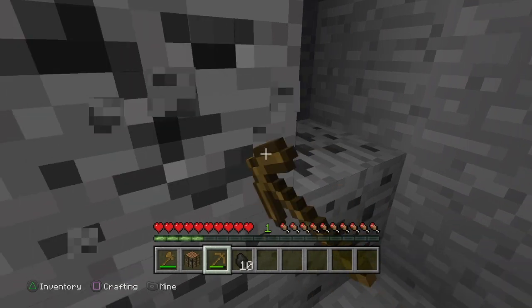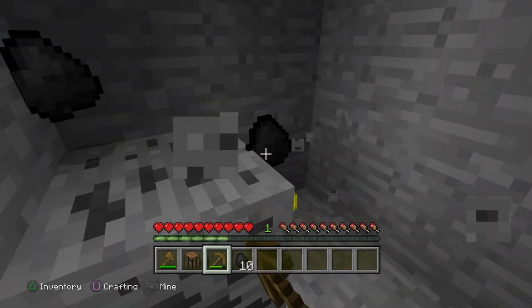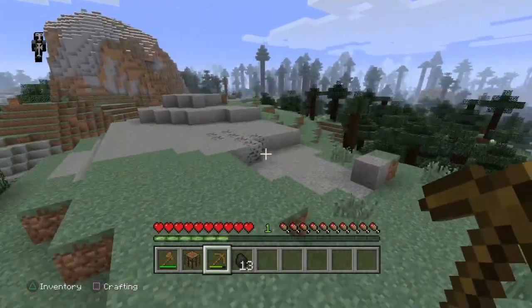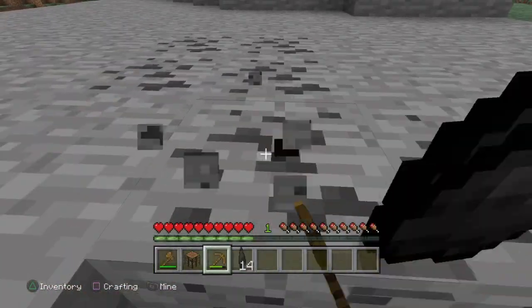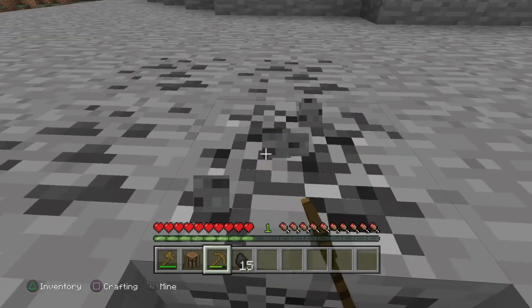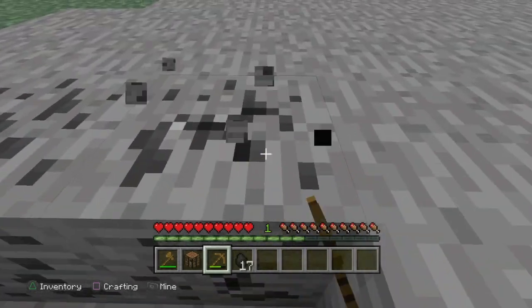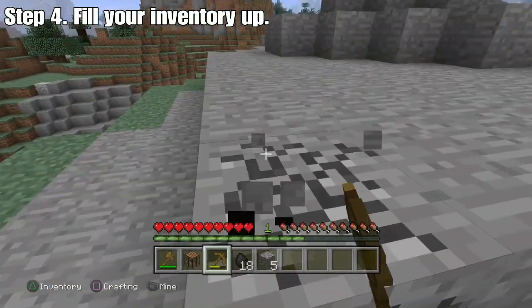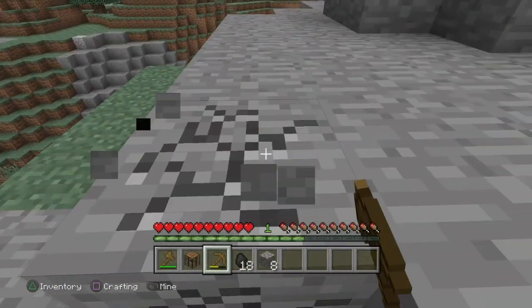Now you're going to do exactly what I'm doing and just gather up all that sweet coal. There's not enough there, but I got very lucky and found a few more right over here. You want to get exactly 18. After you've done that, you want to gather some more cobblestone — like a lot — enough to fill your entire inventory.